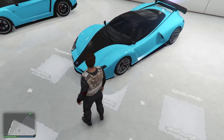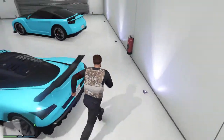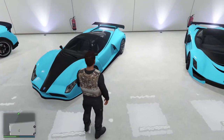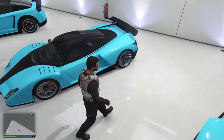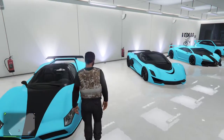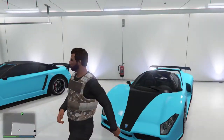And then the Cheetah. Some of you may remember I had this car a long time ago. You may be thinking, where's your Pagasi Osiris? I sold it — I didn't really drive it around that much, I just bought it for no reason. So yeah. This is the Cheetah. It's a really fast car. It looks nice with this color — matte black secondary and crew color blue for primary.